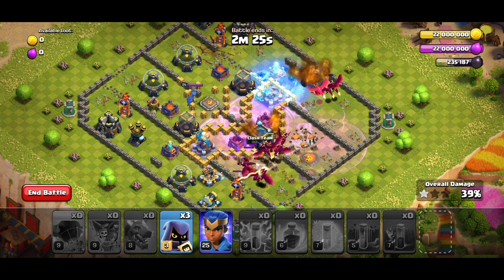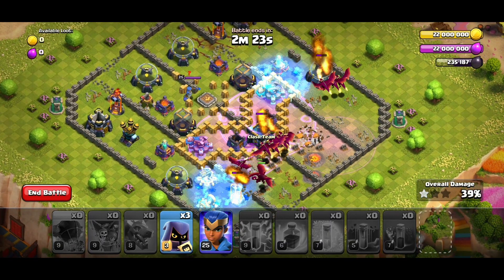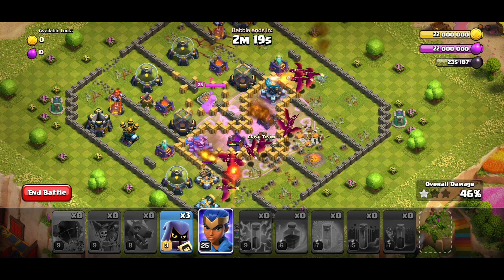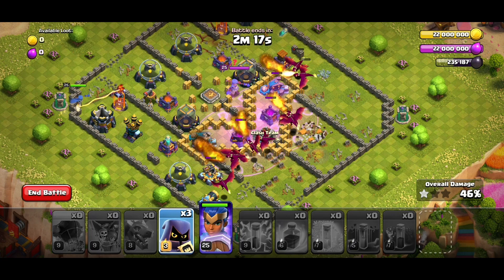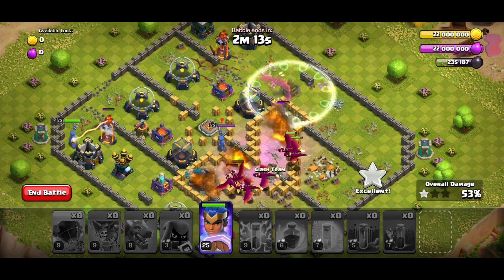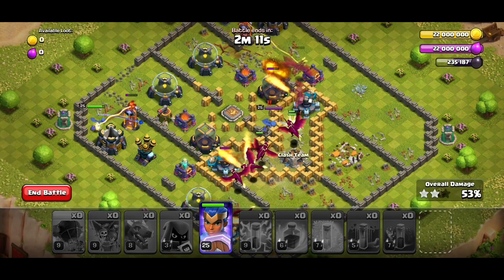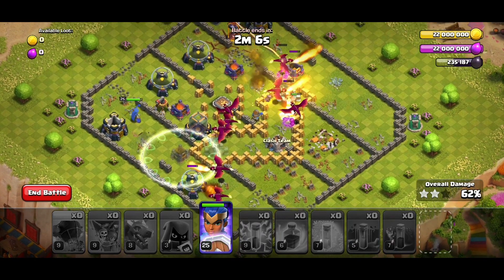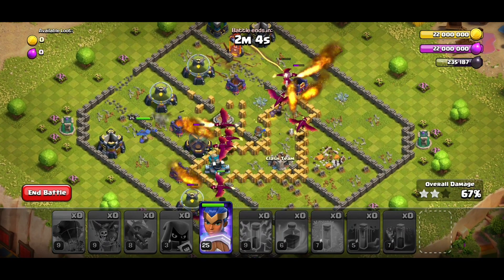You have to freeze the single infernos whenever they lock onto the dragons, or freeze the invisibility towers whenever your dragons lock onto the scatters — that's very important. I used all my freezes, so sometimes the invisibility tower can be annoying, but it's fine. This is the way to take out the clan castle, the town hall, and the single infernos, because your Royal Champion can easily finish off the base.